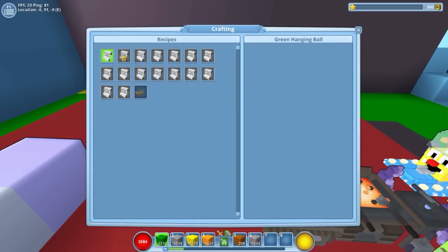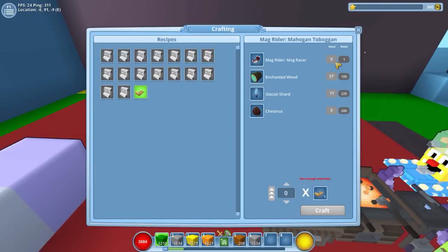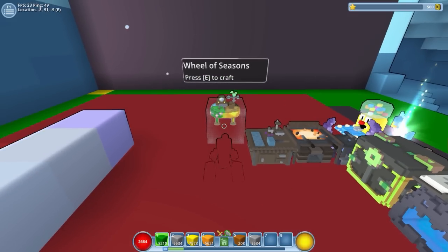If we go in here we have different recipes. These come out of the next part. We have a new mag rider that we can make when I get the stuff. I don't have any chestnuts, which is part of our next thing here.